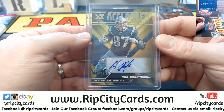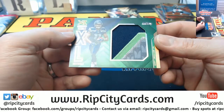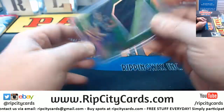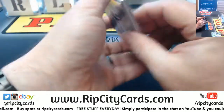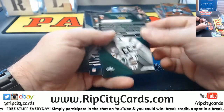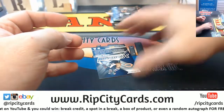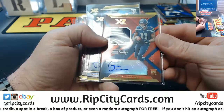Debo is the new Kiki, which was the new DD — it was DD, Kiki, now Debo. And a Gary Jennings Jr. 3 out of 5 Emerald 4-color. This is why you get into breaks — you never know what you're going to see. So we got our base cards: Whiteside to 249, Jamal Adams to 249, and Gary Jennings Jr. to 75 for the Seahawks.